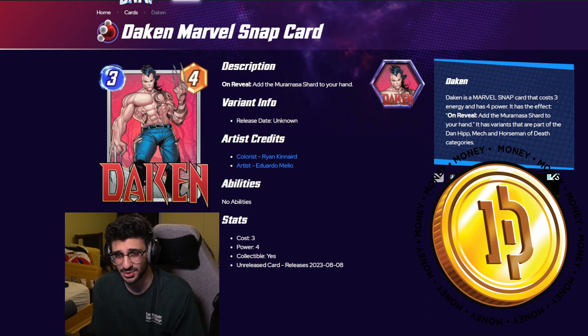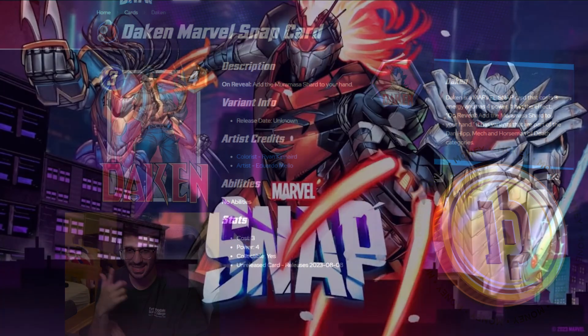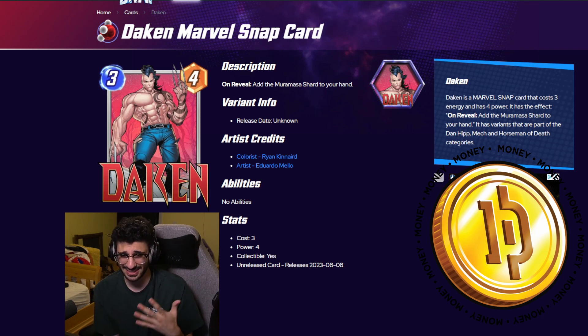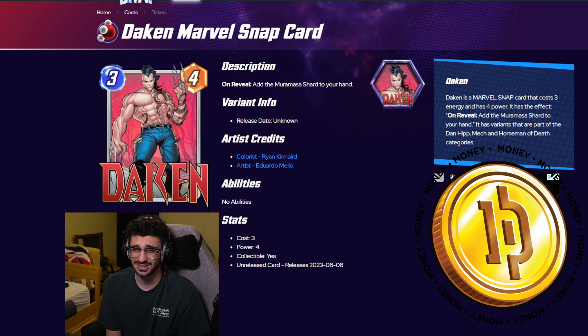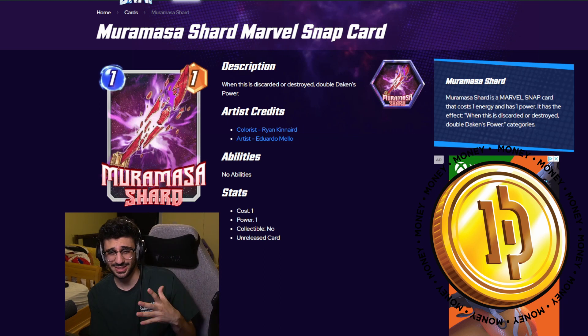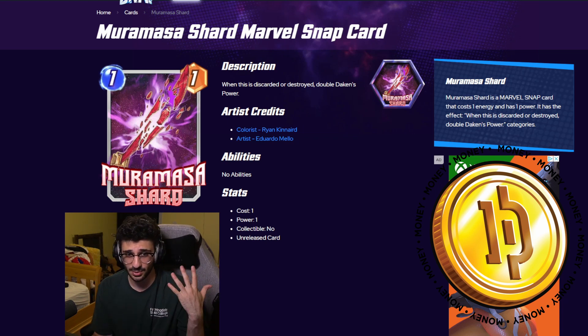What's up, it's your boy D Money. I'm bringing you five awesome decks to try out on day one of the new Marvel Snap season, Big in Japan. This season is starring Dakin as the battle pass card. Dakin is a 3-cost, 4-power card that on reveal adds the Muramasa Shard to your hand — a 1-cost, 1-power card that when discarded or destroyed doubles Dakin's power.